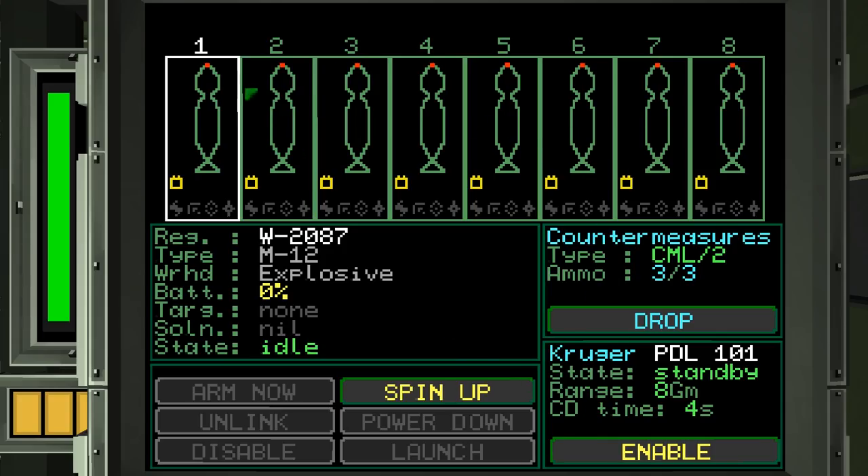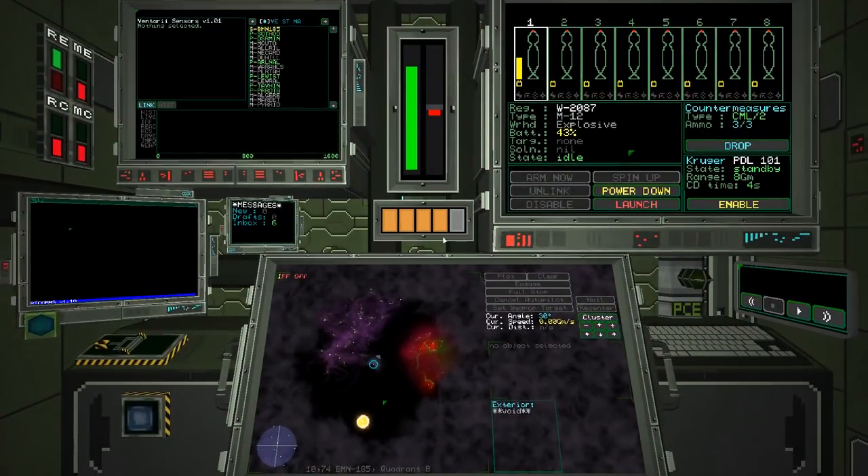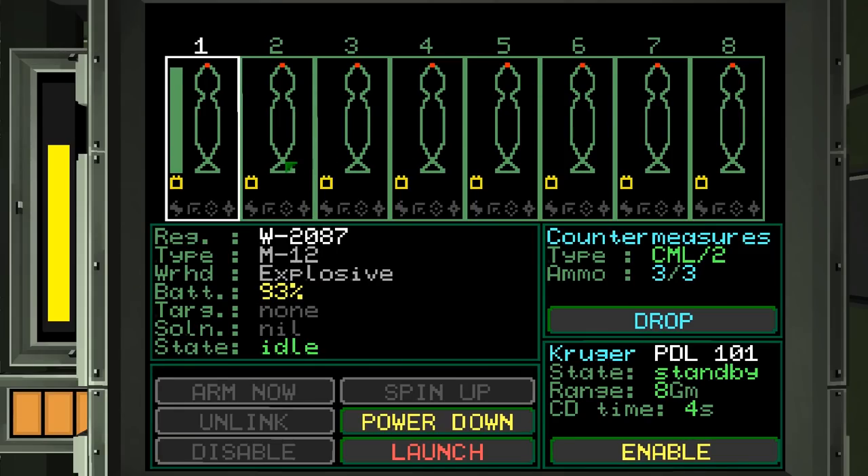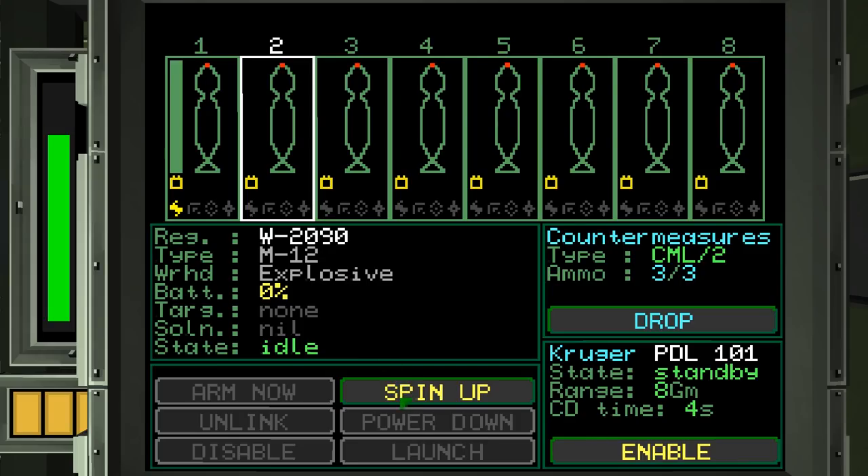There's also now a weapons and countermeasures area. You can see all our torpedoes listed here. For example, W-2087 is a type M-12 — a large torpedo with an explosive warhead. You can also get EM warheads. Each torpedo shows battery power, a targeting solution, and its state. Currently they're just sitting in the bay doing nothing, but we can start spinning them up — essentially charging the battery. You'll want to do this before combat, though it uses power and spikes your signature, making you easier to detect.